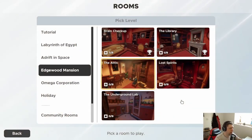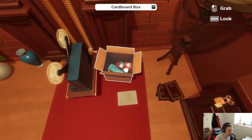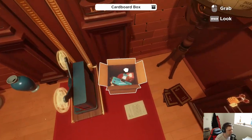Hey guys, what's going on? Welcome back to another episode of Escape Simulator. We're back once again in the Edgewood Mansion, and today we're gonna sneak around in the attic and see what we can find. Without further ado, let's jump in to the midway point — the attic. Let's have a look at what we've got here.